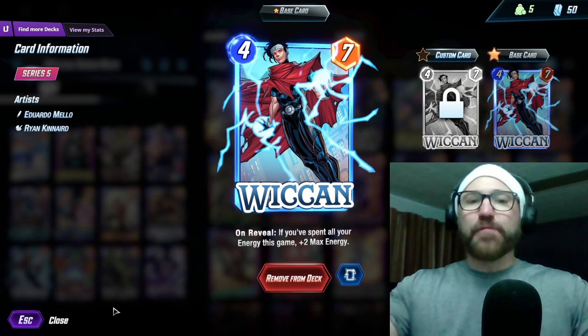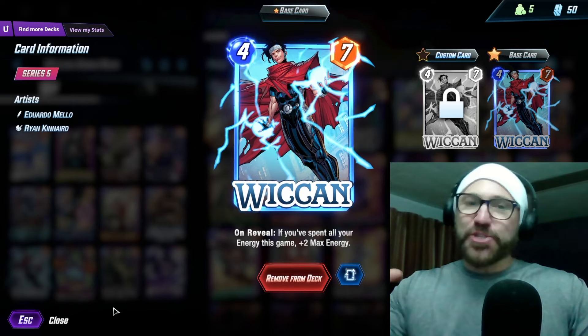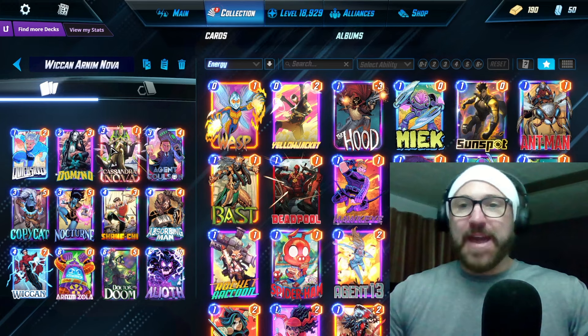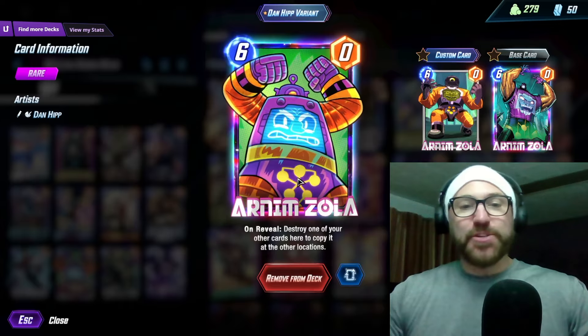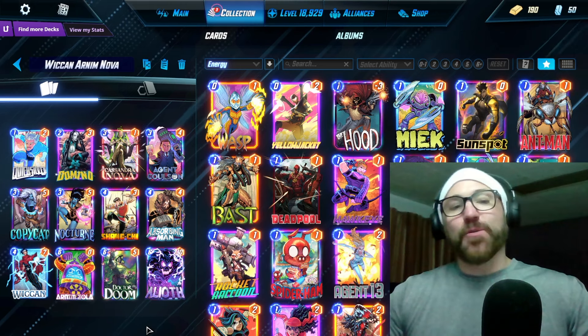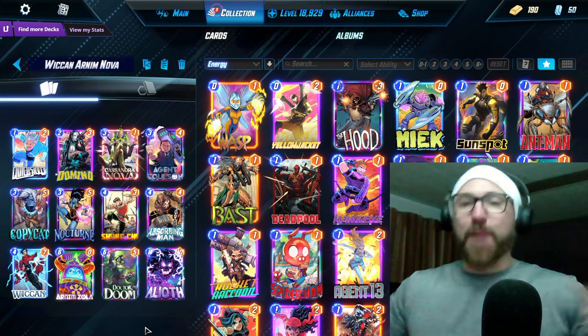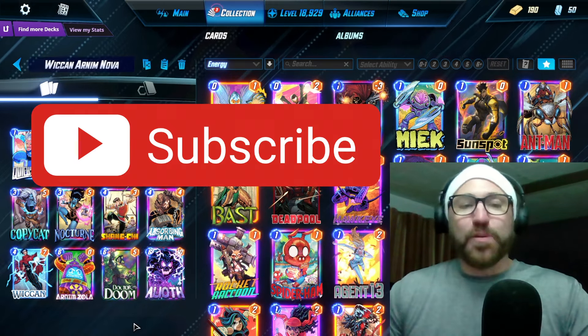Wiccan just came out on reveal — if you spent all your energy this game plus two max energy. So we cooked up a little deck here. Someone actually did this to me on the ladder when I was playing earlier, where they Cassandra Nova'd into an Arnim Zola after a Wiccan play. And I took that idea and just cobbled the deck around it.